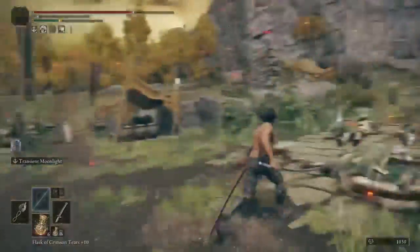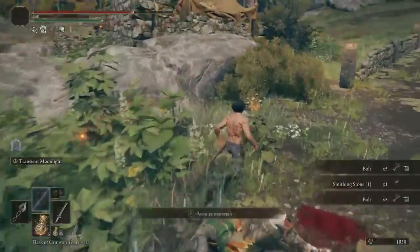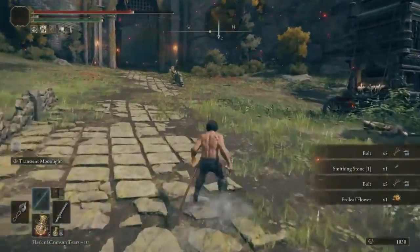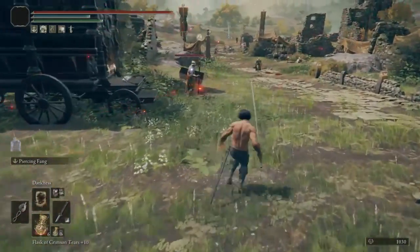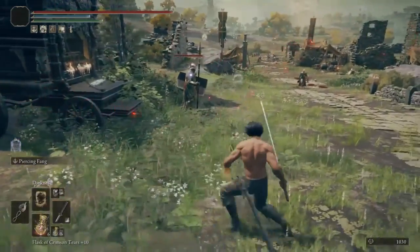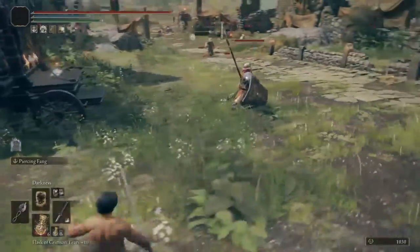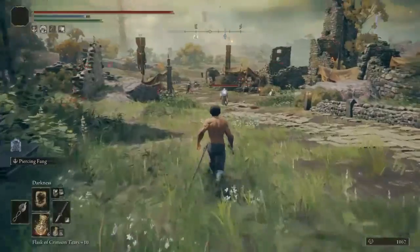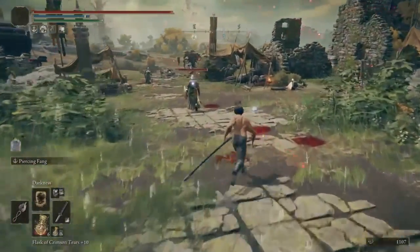When this first came out it was wrecking PvP just because of the speed alone. It's so fast you can't really react to it. Now for the next skill, I have Piercing Fang. What this does — I have the Nagakiba so it has a lot of range, so I can be way back here and still get him.